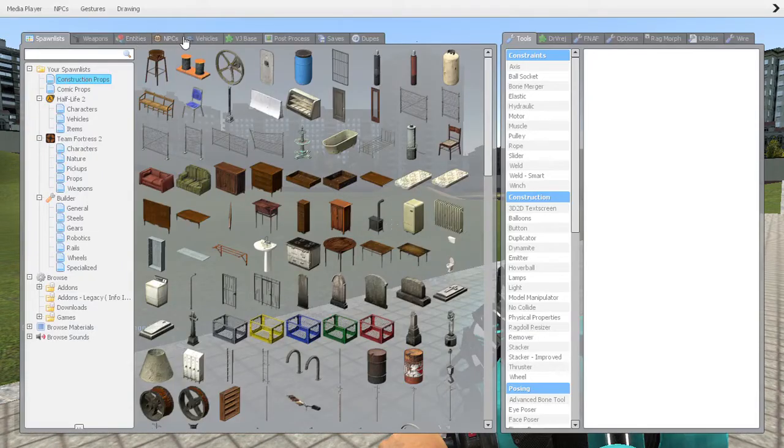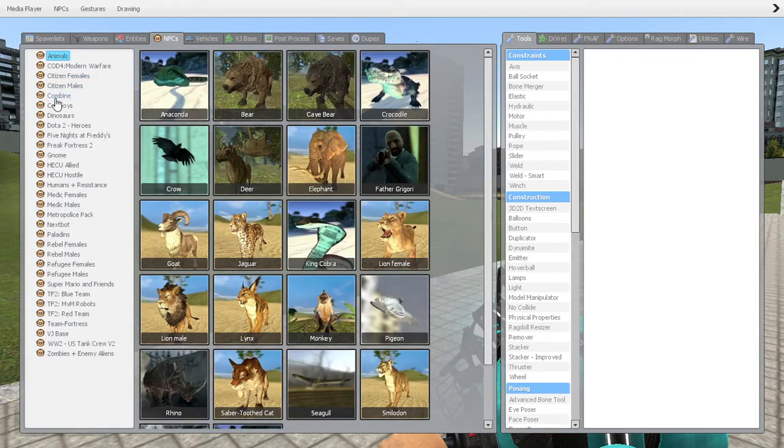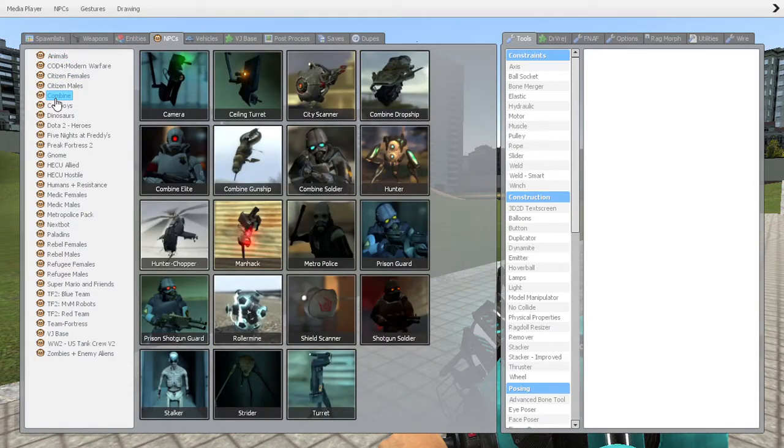Hold down Q again and go to NPCs. Combines is one of the options already on your computer when you get Garry's Mod. You can see I have a whole lot loaded, and you can load more as you go along. Let's go ahead and pick a prison guard.